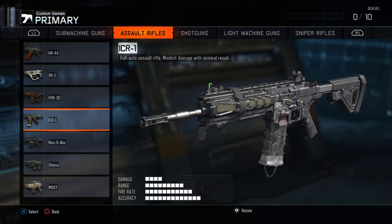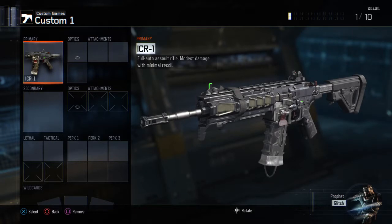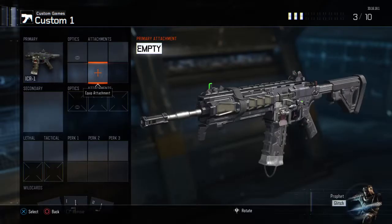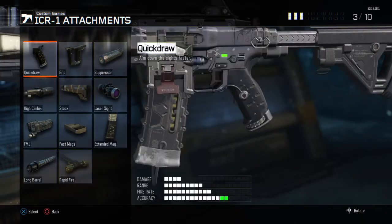Obviously the ICR-1 will be your primary. You're also going to need two extra attachments by using these two wildcards. The four attachments you're going to be using are Quick Draw, Grip, High Caliber, and Rapid Fire.